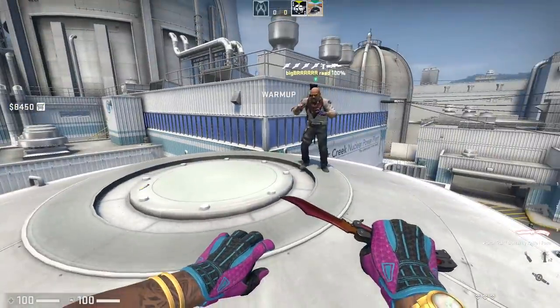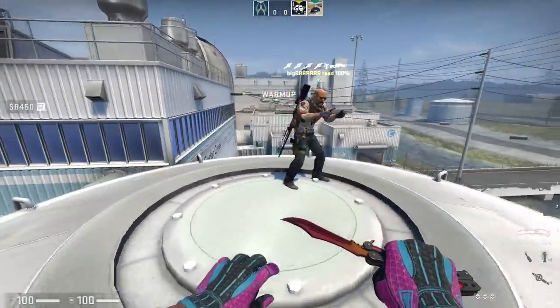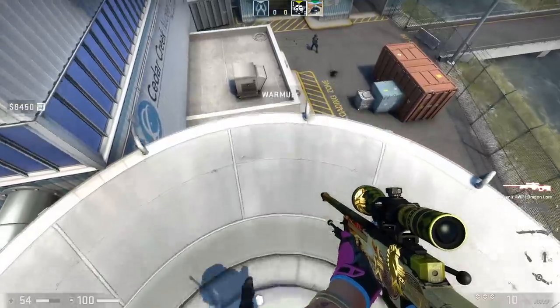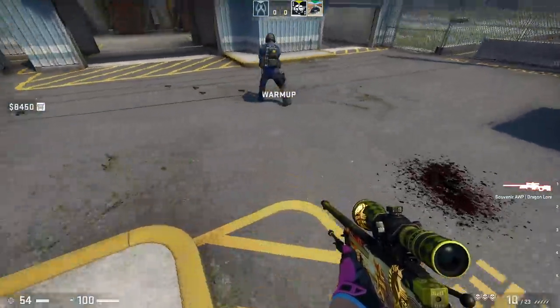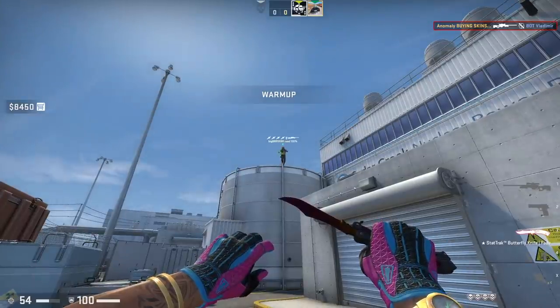What we're going to do now is attempt a run boost edge bug silent shot. You need to run with the AWP while we're doing the boost. And there you go — very impressive.